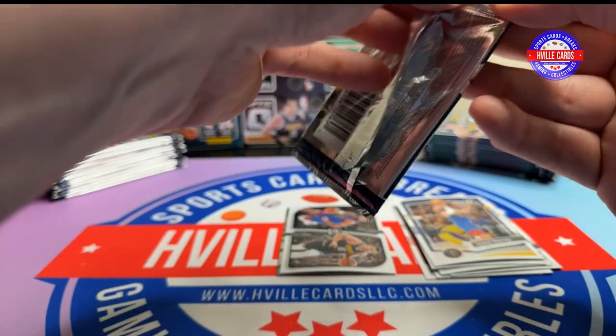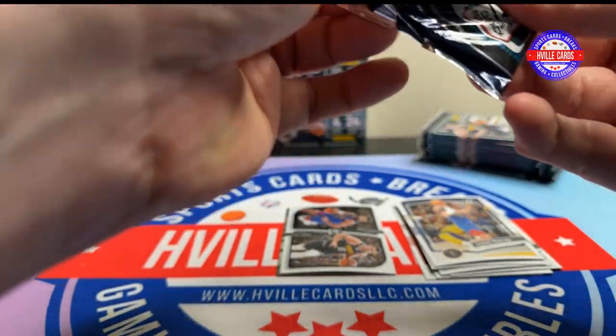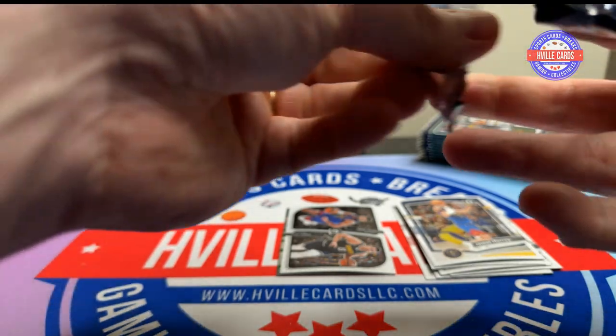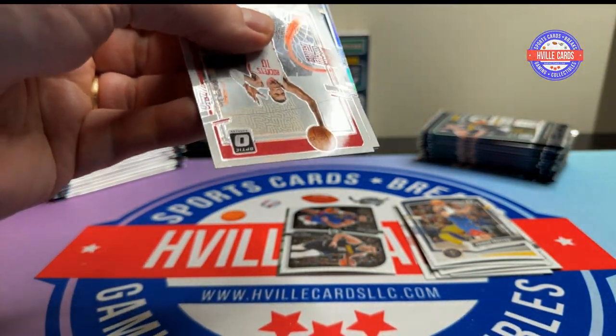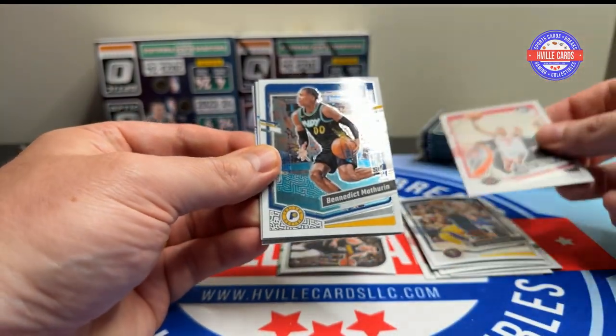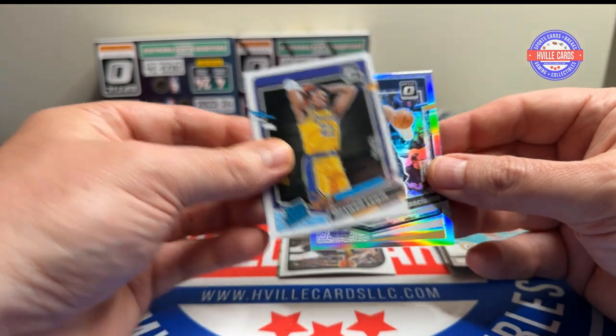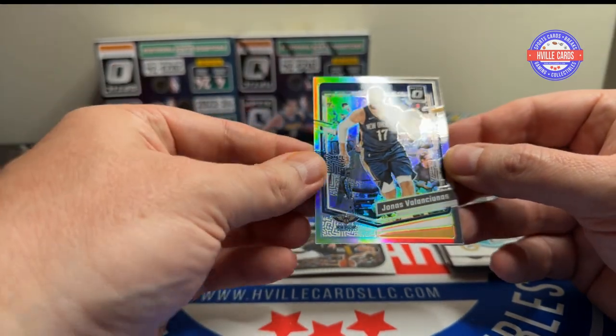Alright, next pack. I don't like how tight these are — you've never heard me say that before. Jabari Smith, Benedict Matherin, Maxwell Lewis, and a hollow of Jonas.